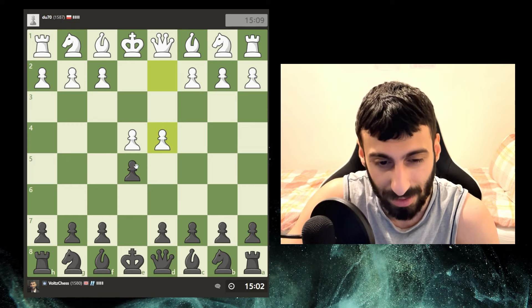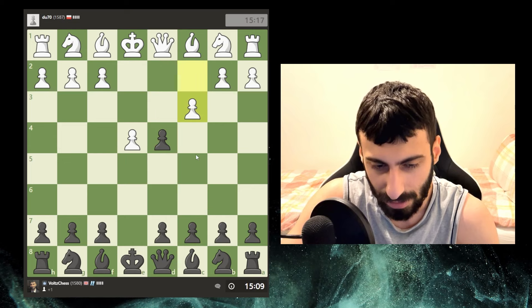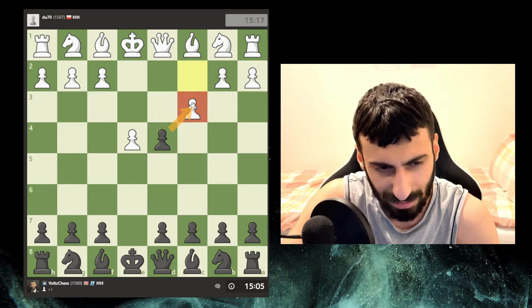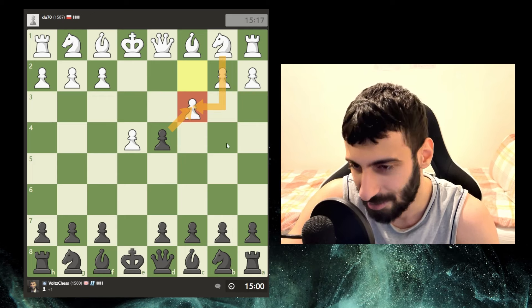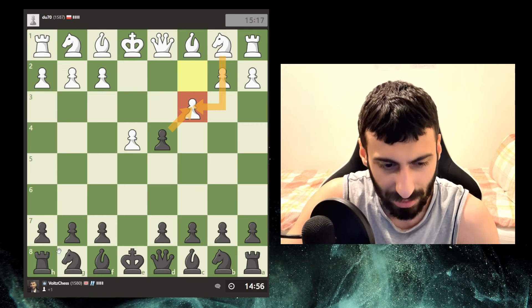I don't really know this opening if I'm being honest, but I think I would just take. Yeah, I'll just take with the queen. Just develop - or they play this. Yeah, they want me to take so they get free development. Okay, there is free development. You don't just gambit a pawn for no reason, so he's gonna take back with the knight.